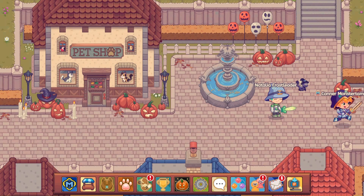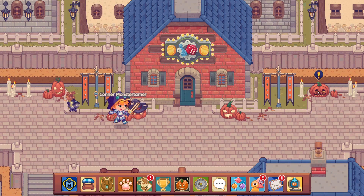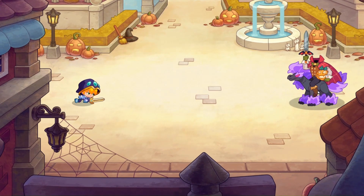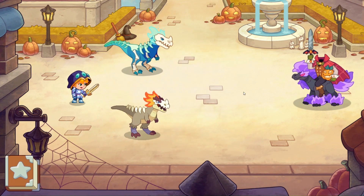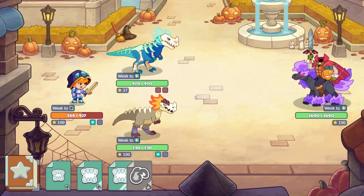Natalia Frost Leader, hello hello! And there we go — for a second I thought we were going to have to go to Survey, but here is our battle. And boom, he starts out with an attack — that's awesome!